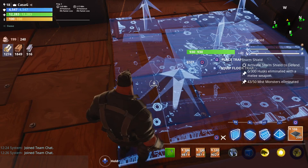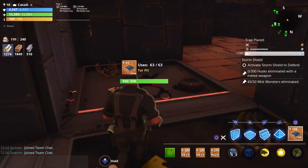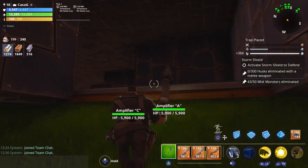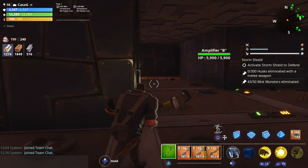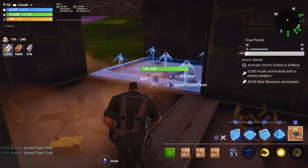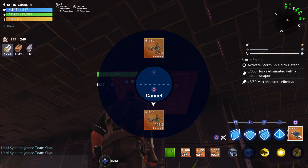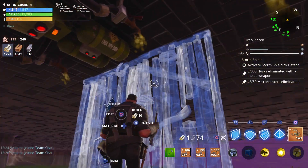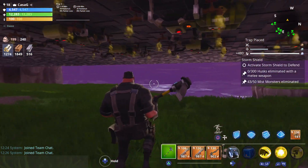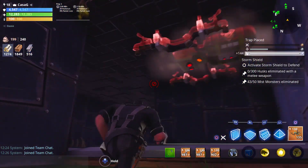Thankfully, this is only one direction that we get attacked at, so it's not too bad. We'll just put in a floor launcher at the beginning and then tar pit traps through the rest of it. I don't think there's anywhere else that we need floor launchers — the rest of it is literally just tar pit traps all the way down here. We can put some gas traps down as well. Maybe just go back that many. Yeah, that's good for this direction.